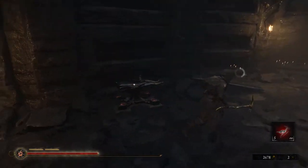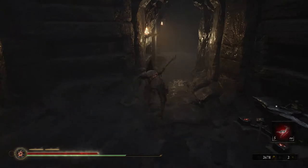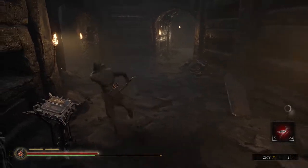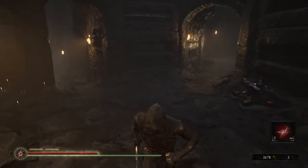The jump attack can be done by sprinting and pressing heavy attack, or by pressing dodge and heavy attack at the same time — either option will trigger the same animation. You can weave this attack into combos to cover distance quickly. I would recommend using the dodge and heavy button press rather than sprint, as sprint can be a little finicky when you're in the middle of combos — it will break the combo.